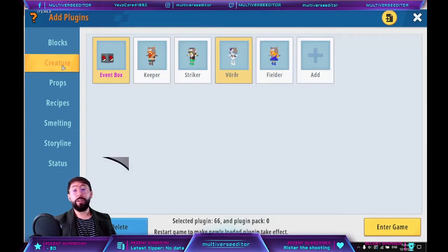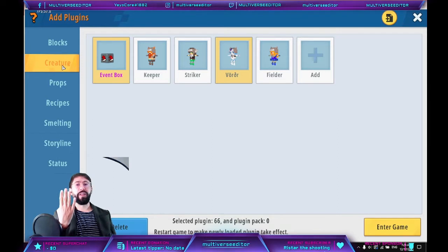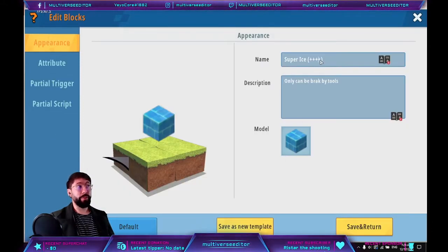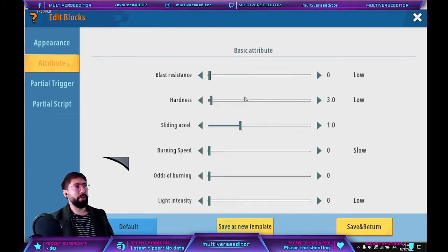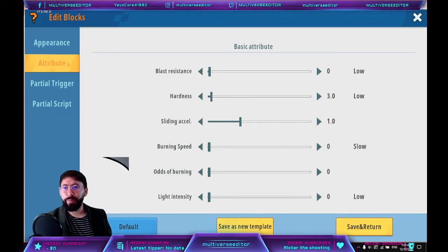Finally, create another one — that's going to be the last level. The setup is the same, but very important: on here, just put more hardness. As you realize, the only thing that changes between levels is the hardness.